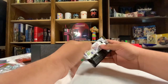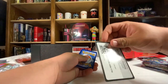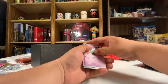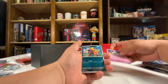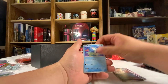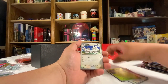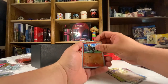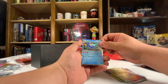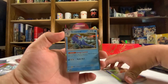That one came apart easily — hell yeah, let's go. We got the code, energy, and then we got: the Greavard, Maschiff, Pineco, Wiglett, Cyclizar, Toadscool, Murkrow, Houndour, Mnemonic... quick Quaxwell. Nice.